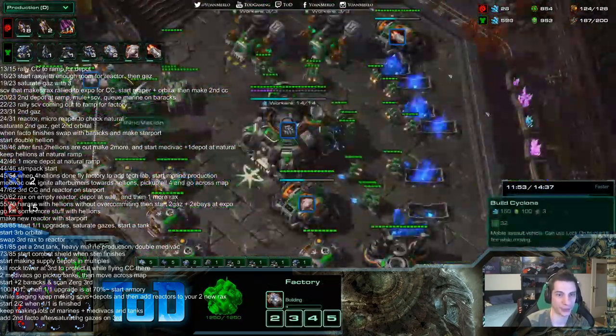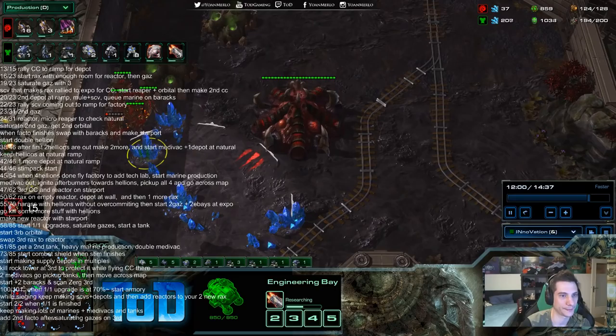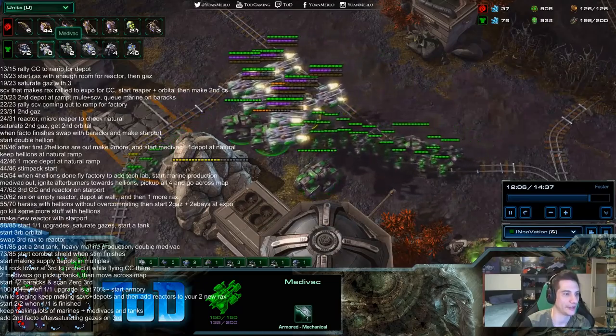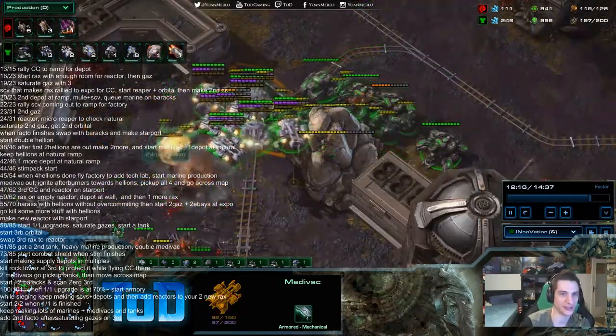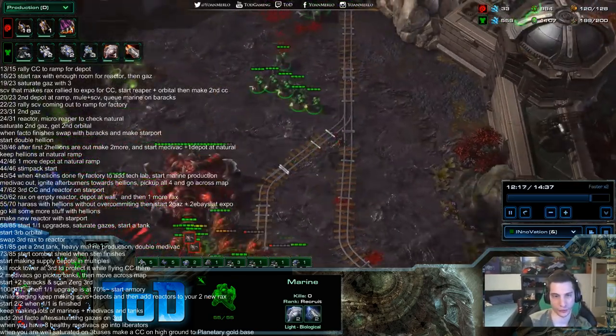Start 3-3. I love that he goes into Liberators by the way — see how many medivacs he has? He cut at around eight medivacs and goes into Liberators from there. When you have eight healthy medivacs, go into Liberators. When well saturated on three bases, make a CC on high ground to planetary the gold base. I'll just fast forward to the killing blow here — it's just a push of doom.